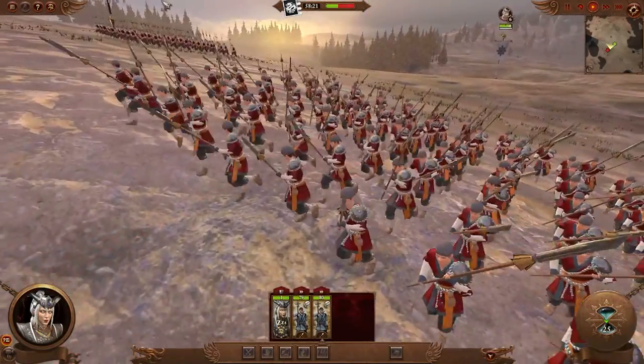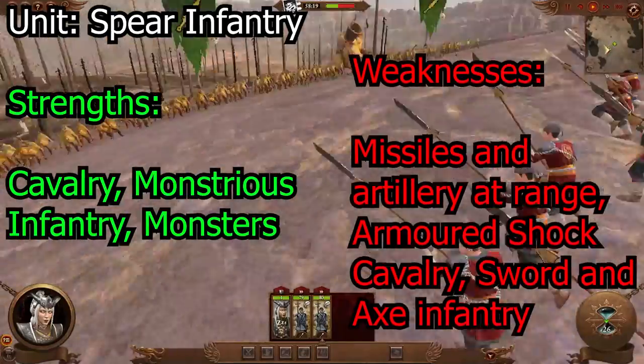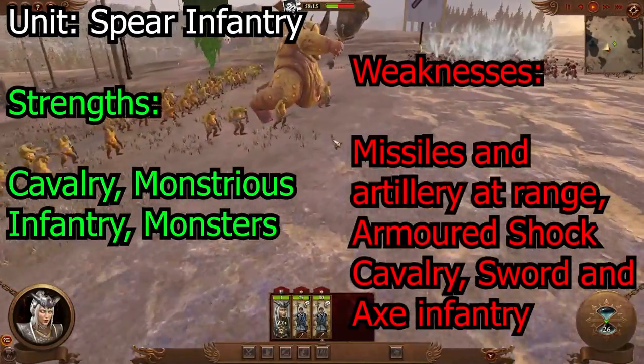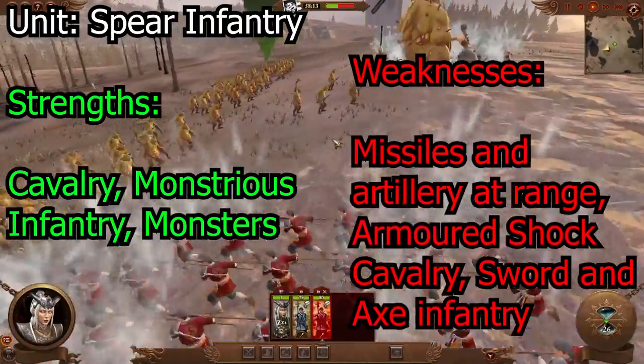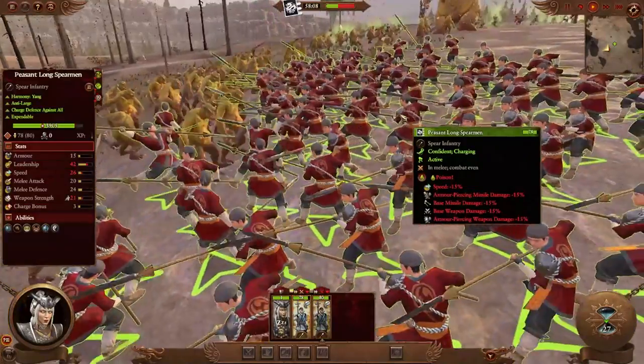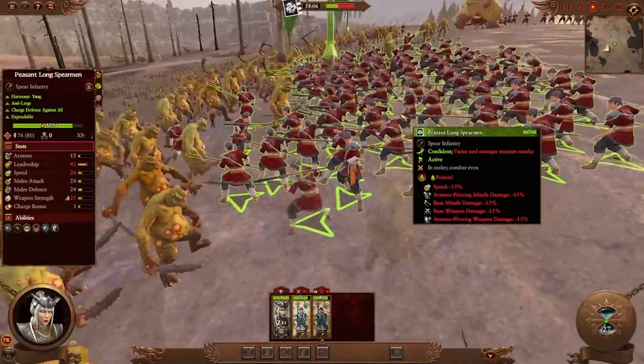The next unit on the line we're going to be talking about are the spear units. These guys are pretty good against cavalry and any type of monsters that get in your way, but be aware if they're armored type monsters or armored type cavalry, they will not be very good against them. That will be another job for the next unit we're going to be talking about.